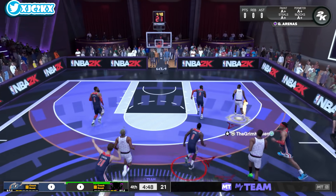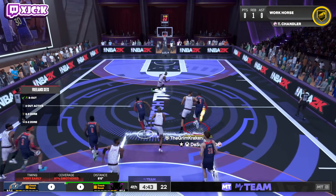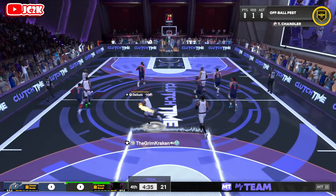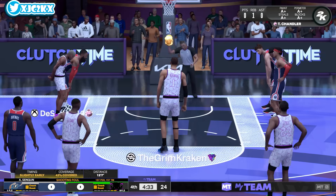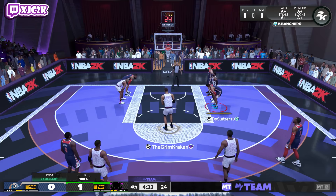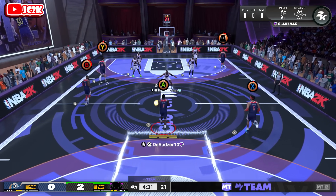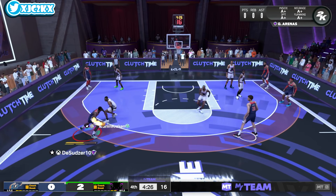I get plucked immediately — I was just trying to set up my offense, get some space, and I immediately get plucked on the first possession. Penny just reaches in and takes the ball away from me twice. It's not like Gilbert is unequipped — he has HOF Unpluckable, he's an elite-level offensive card with everything he needs. But Penny just reaches in and takes the ball away. I don't know.